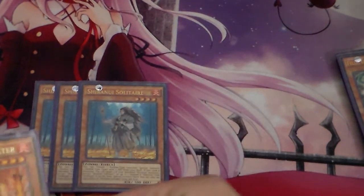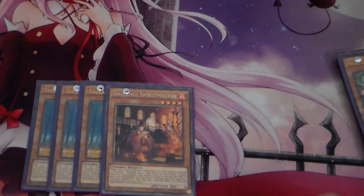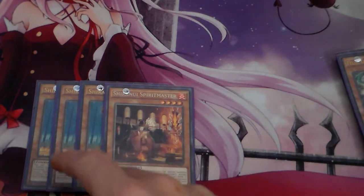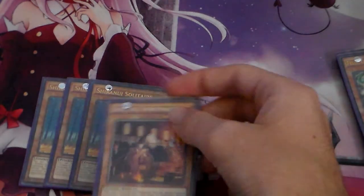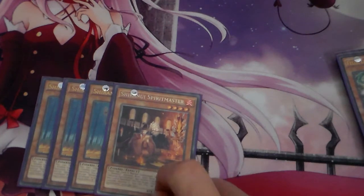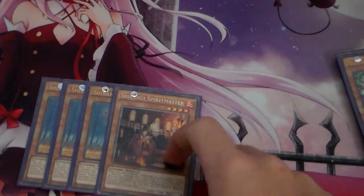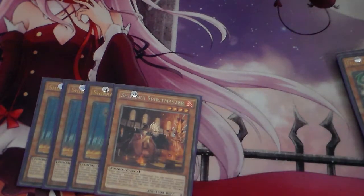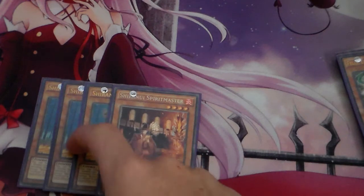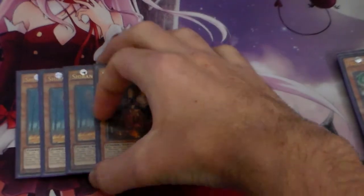Then we're running on to the Zombie Engine, which is the Triple Solitaire and the 1 Spirit Master. This is really good if Solitaire is in your Graveyard and Spirit Master is in your Hand — you can Normal Summon Spirit Master, Special Summon Solitaire from the Grave. If Spirit Master gets banished, you can pop a face-up card on your opponent's side of the field, and if Solitaire gets banished, you can Special Summon Spirit Master. It's a really nice combo.